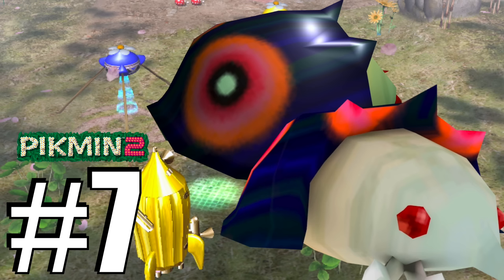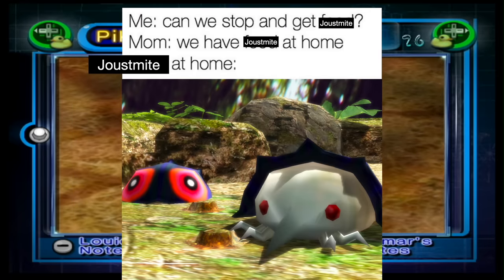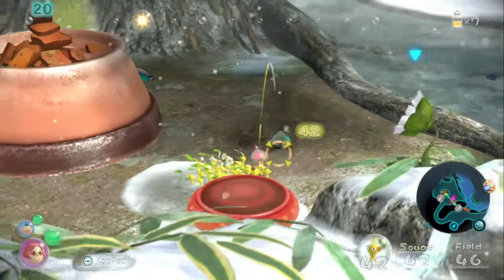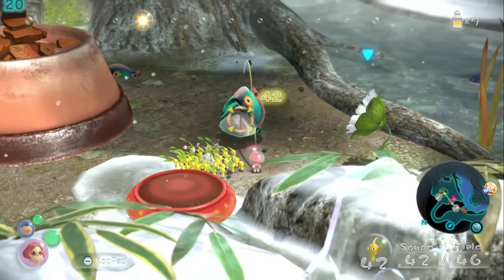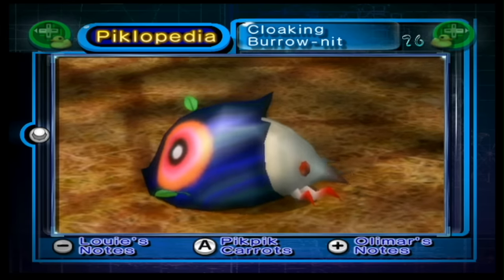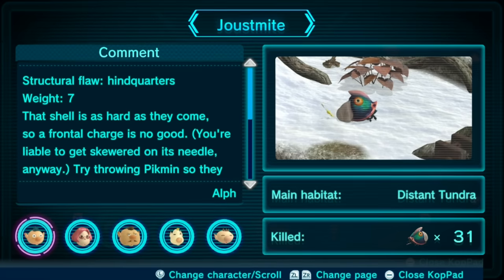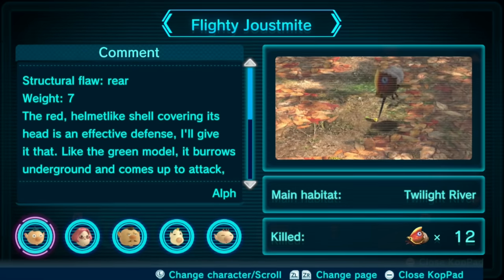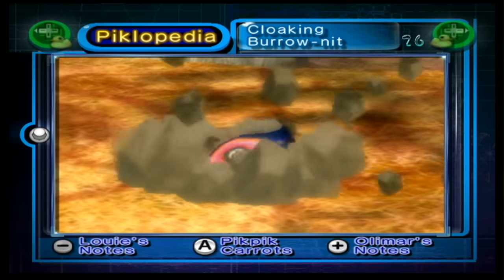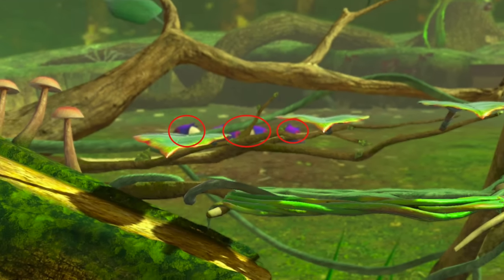Number 7, the Cloaking Buronet. The easiest way to describe the Cloaking Buronet is to call it a budget Joustmite. In a similar situation to the Beady Longlegs, Pikmin 3 created the Joustmite as a more polished and thought-out take on the enemy concept, where the face didn't suddenly flip with no explanation. These guys were all over the place in Pikmin 2, but due to the better and more applicable design of the Joustmites — including flighty Joustmites — the Buronet didn't make the cut for Pikmin 4 and remained locked in Pikmin 2. They are still visible in the background of Super Smash Bros., though.